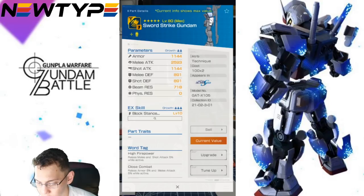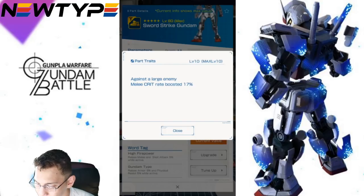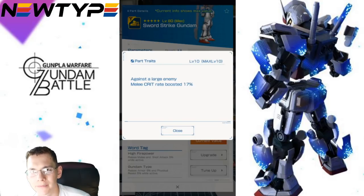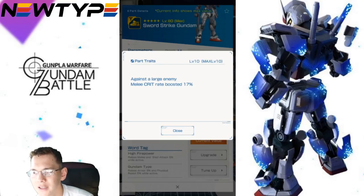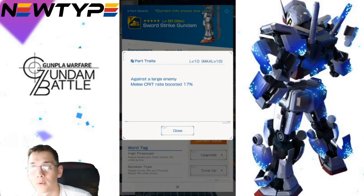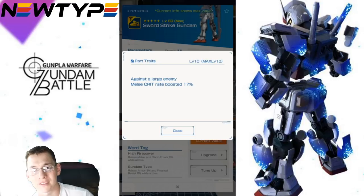This may be something I'm looking at more closely for my raid mobile suit. Next, moving on to the legs — the legs aren't really horrible, some decent stats. Against a large enemy, once again: melee crit rate boosted 17%. These are very niche traits, probably not great in normal PvE missions, unless it counts for 1-in-100 scale mobile suits. Melee crit rate boosted 17% is going to be really, really good for raids and big boss battles because you're going to want those high crits.